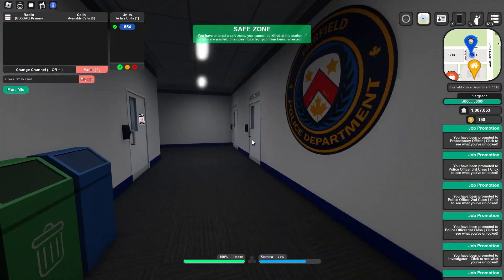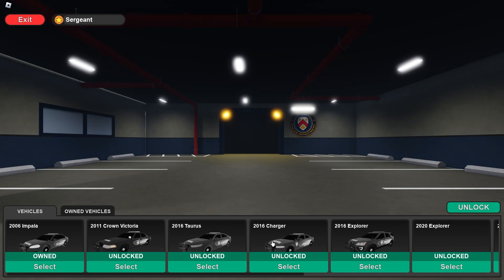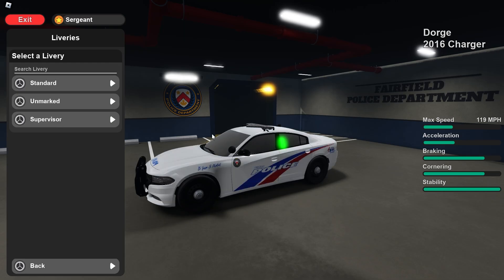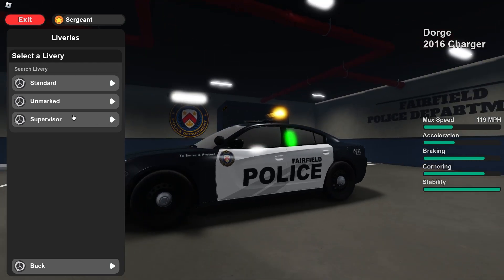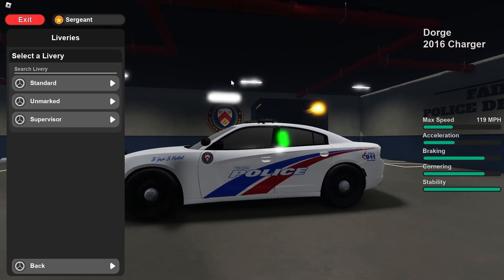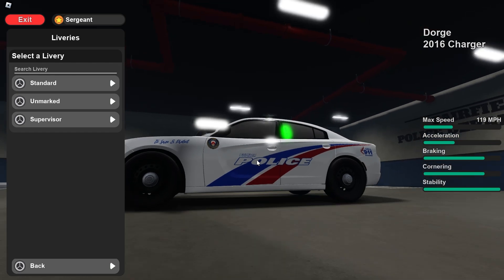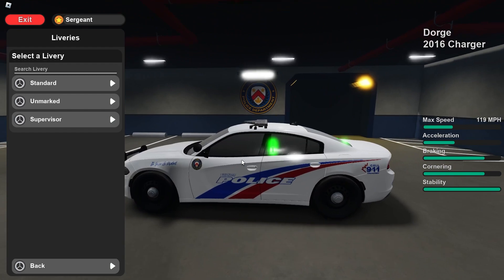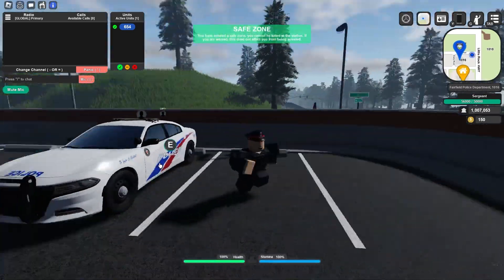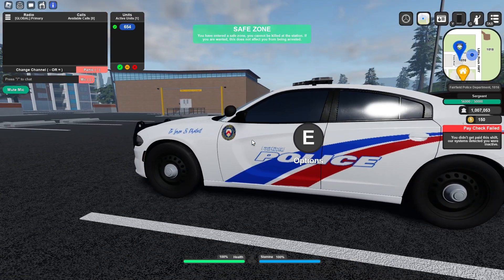I've gone ahead and promoted myself and given myself some free XP. We're going to check out the supervisor liveries — here we go. So you can see the standard livery, and then we have the supervisor and the unmarked. This is the new supervisor livery on FPD, and I think it looks really nice with the colors. I really do like these. I'm not sure they had supervisor liveries before, and even if they did, I don't think they were as distinctive as these. So yeah, it looks really nice.